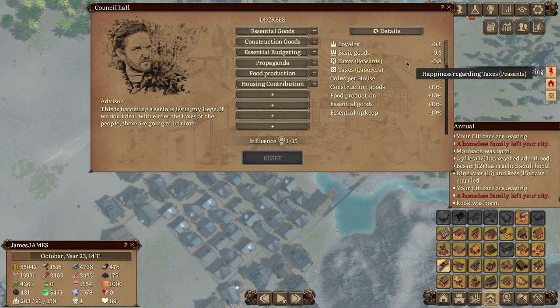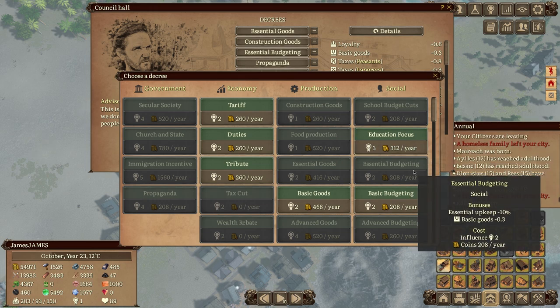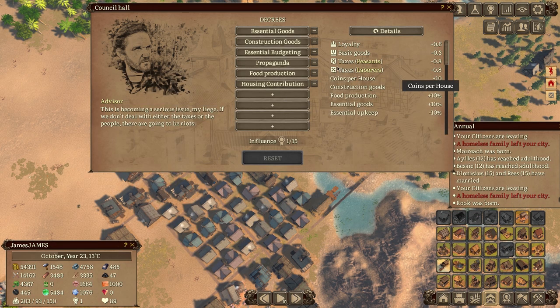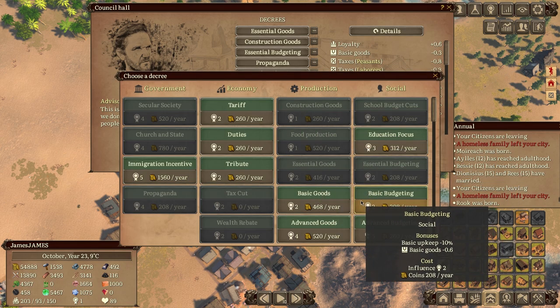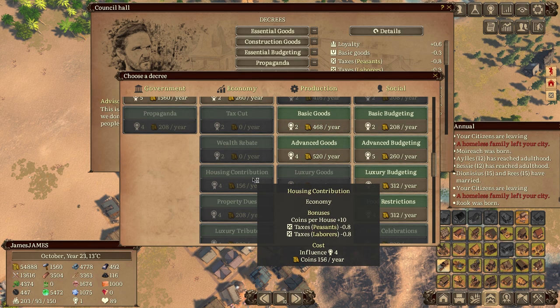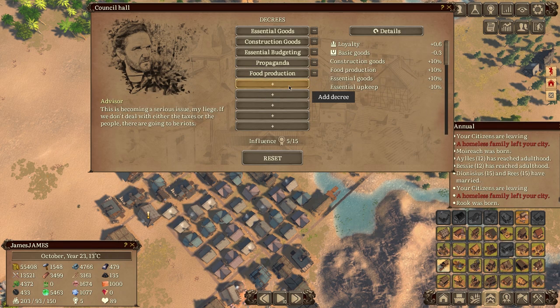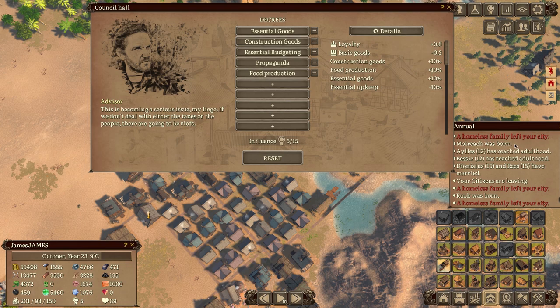In the overview, happiness regarding taxes is not great. Looking at decrees — housing contribution is good for them, but I had country MBC taxes on peasants and they really don't like that. Fine, I'll remove it — that was supposed to help them. A homeless family left the city as a result.